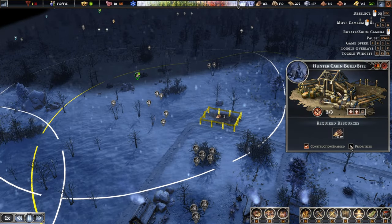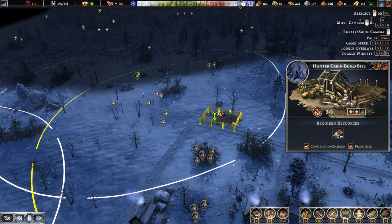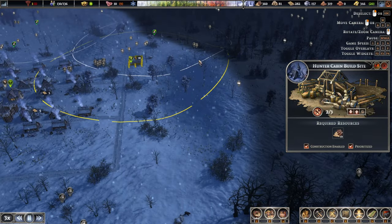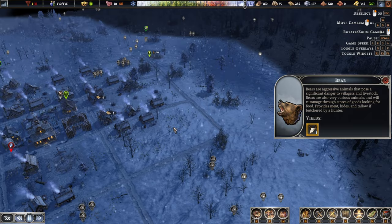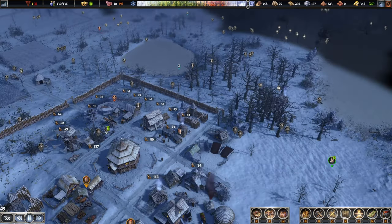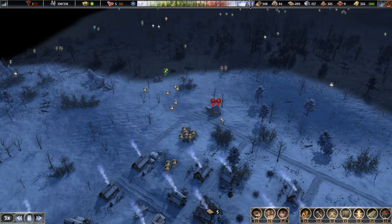We want to start constructing things a little bit quicker now, so let's increase our construction villagers pool a little bit. Get this done as quick as we can so we can start hunting in that area as well. With the walls over here — there is a bit of a hill, we're not getting bonuses. Oh, there is a bear. Firewood is low — yes, okay, fine. They've still got a few flattening tool tasks queued up so we can leave you for now.